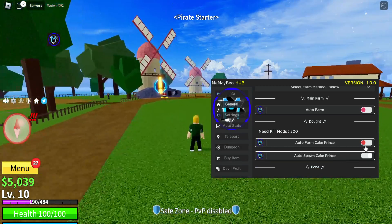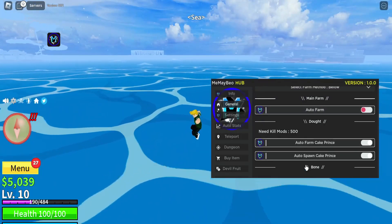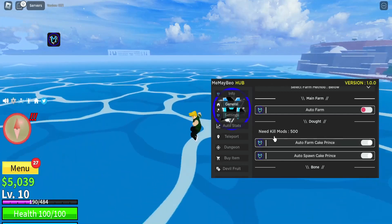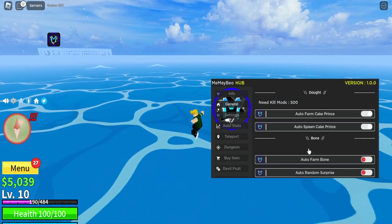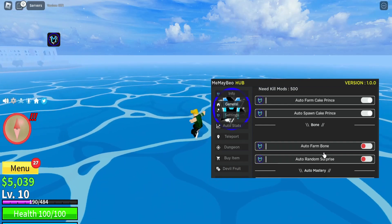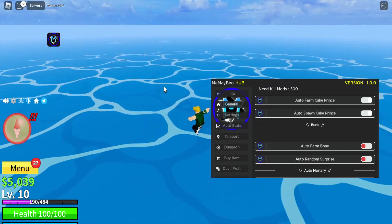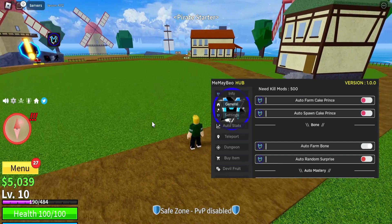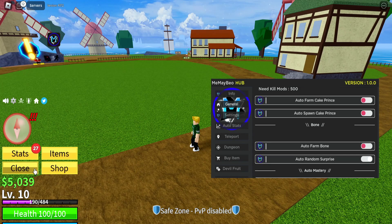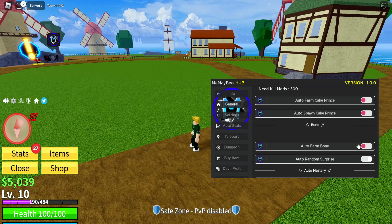Let's test out some of the other stuff. Some of these just take me somewhere but don't seem to be doing anything. I don't know what 'need kill mod 500' means — I haven't played this game much before. Some options like 'what if I'm bone' just made me freeze. I don't think these do anything for me. Let's just turn that off.